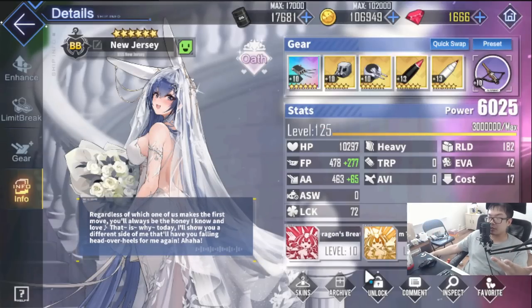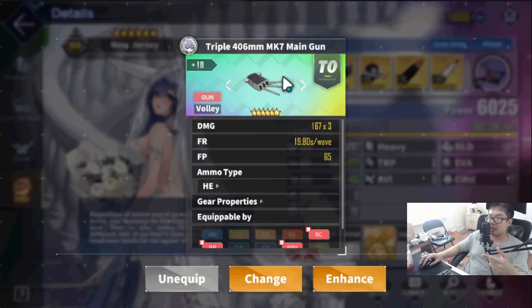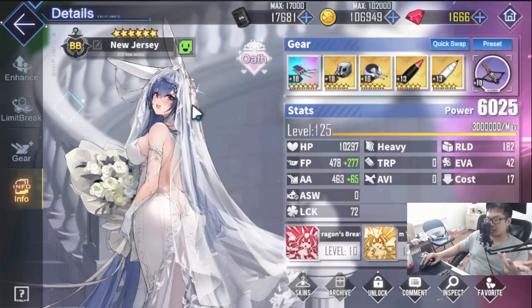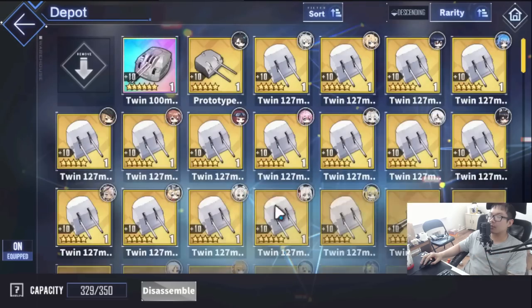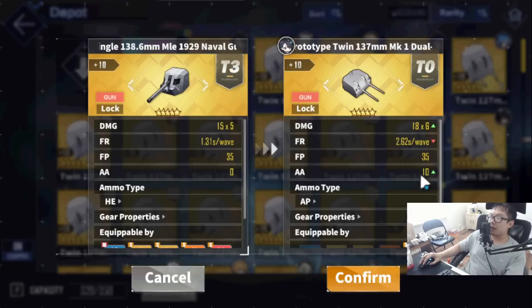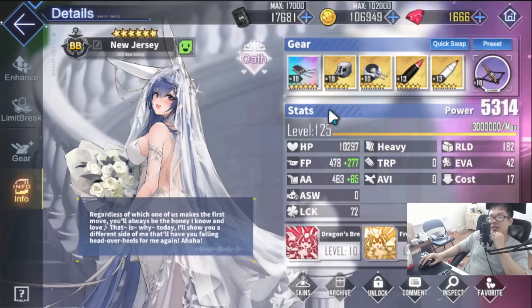Getting into end-game, things change depending on content. For end-game light armor content, I already have light armor sorted out - this is the best light armor gun for battleships right now, can't go wrong with it. If you have the 35 firepower auxiliary secondary gun, you're good to go. There are some min-max options with guns that give 35 firepower plus 10 anti-air, but as long as your auxiliary secondary gun has 35 firepower - which is the current cap - you're set.